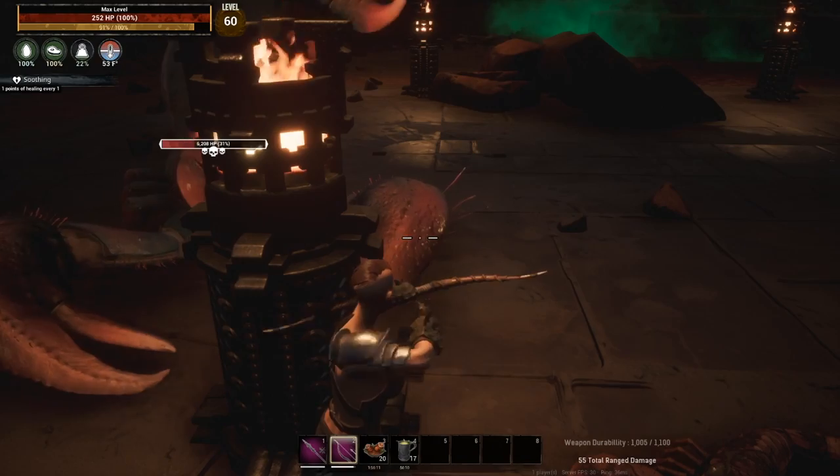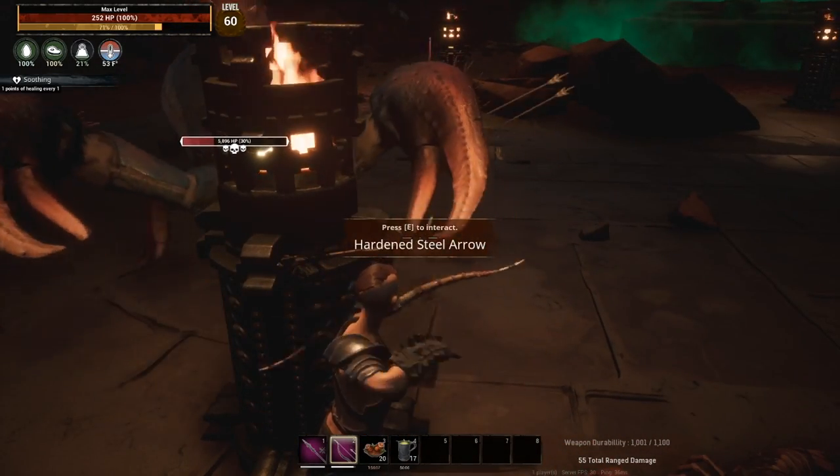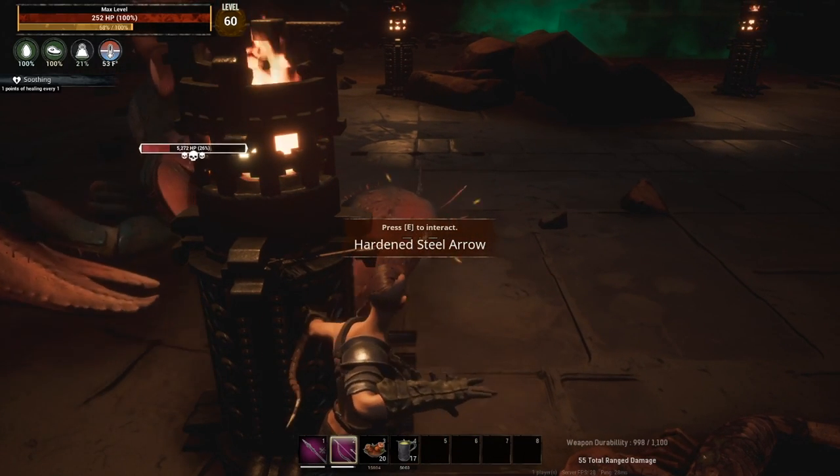For those of you that enjoy archery and want to do an archery build, you can do this as well. You line up the same way and just shoot around the side at one of the claws.